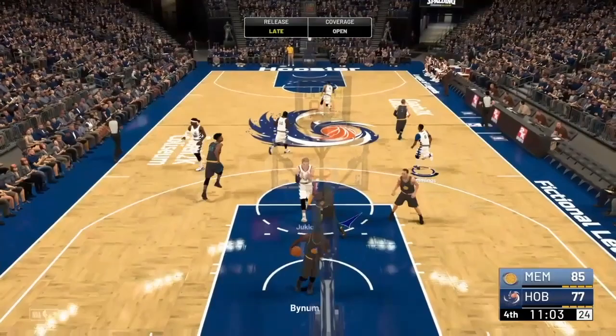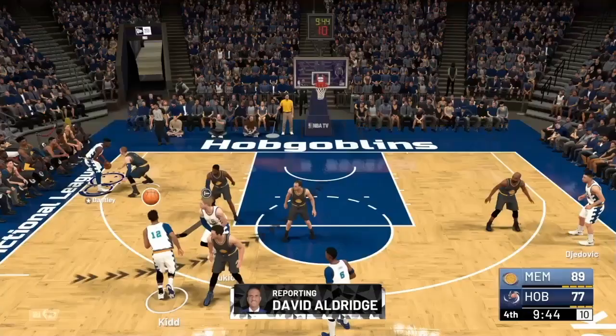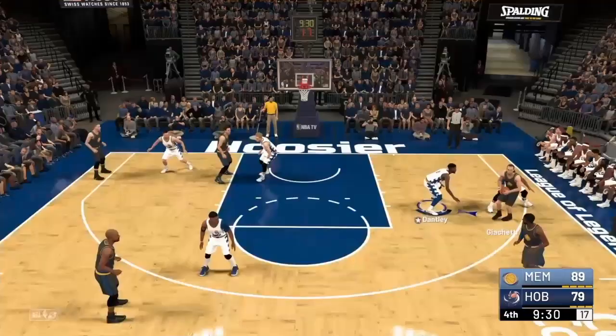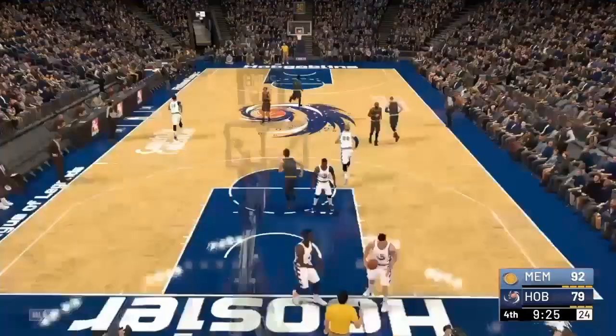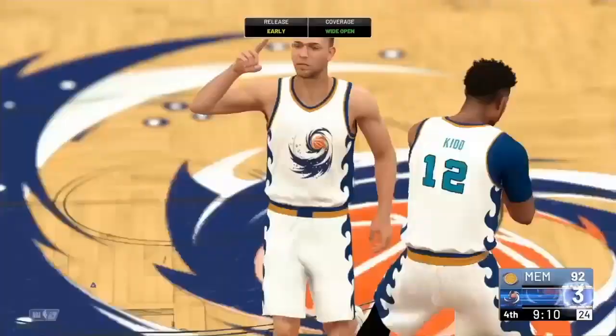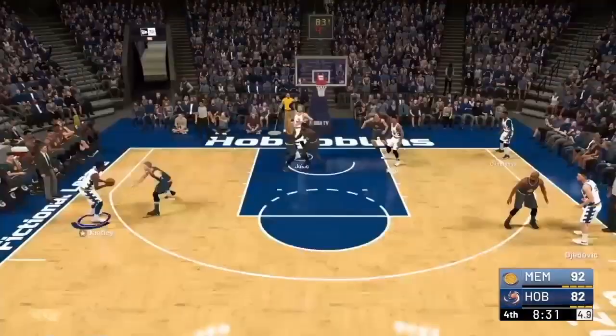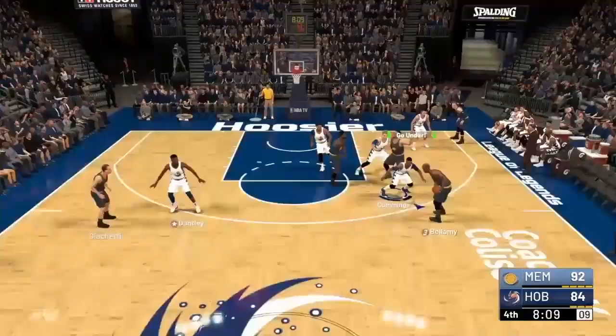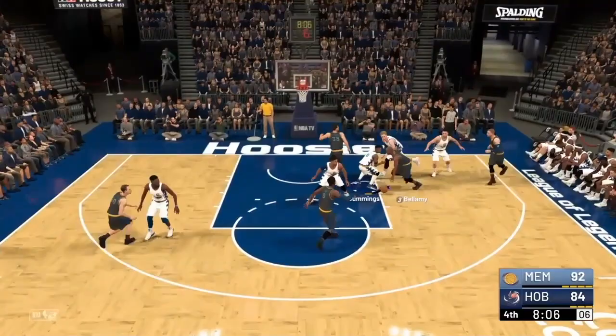We look in trouble. But we've seen that play from them, so we ran it ourselves. Another three — they'd have a good night, I think they hit maybe ten threes. And we knock one down here, working inside out. Dantley trying to get us back in it, gets it to the basket. Barlow with the dunk and the foul, goes to the line and converts the and-one opportunity. We're still down 11.